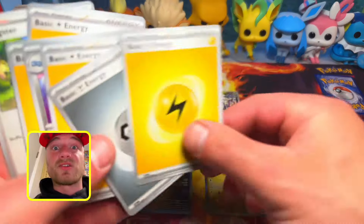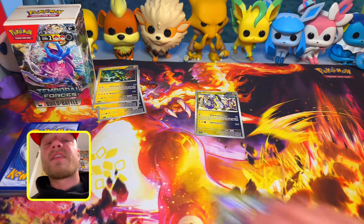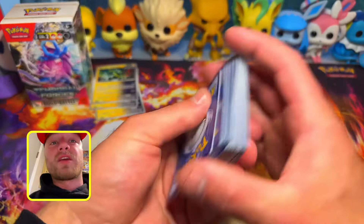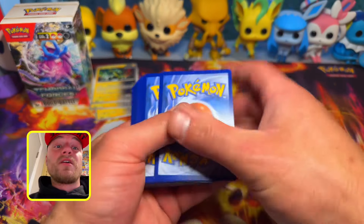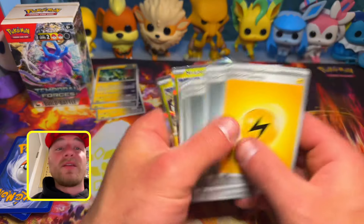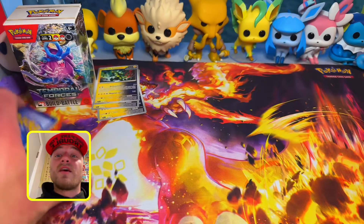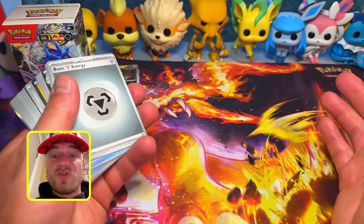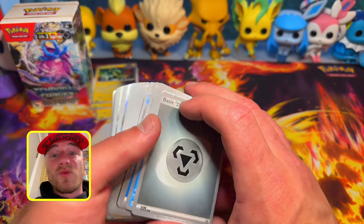If you knock out all your opponent's prize cards, you win. If you draw no basic Pokemon on your first hand, that's a mulligan — put all those cards back, shuffle, and redraw seven cards until you get a basic Pokemon. Your opponent gets to draw an extra card for each time you mulligan, giving them an advantage and a better starting hand. Then you flip a coin to see who goes first — whoever wins the coin toss chooses who goes first or second.